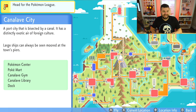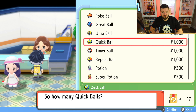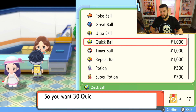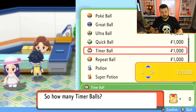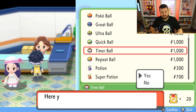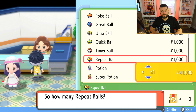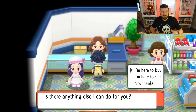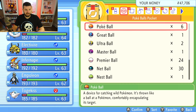The other balls we're going to be grabbing are in Canalave City — the town with the Move Deleter. Here you'll find Quick Balls, which you should buy as soon as you have access to them; always have a lot of Quick Balls. Also grab Timer Balls — very situational, I recommend about 20 of them — and Repeat Balls, which are situational but for the Poké Radar and similar activities, make sure you have around 40 or 50. Money shouldn't be a problem; I've already made a guide on how to get a lot of money.